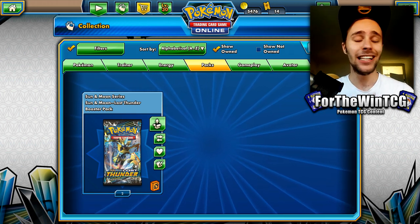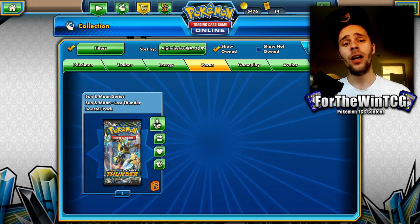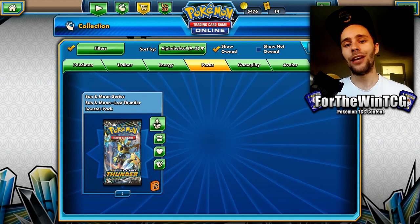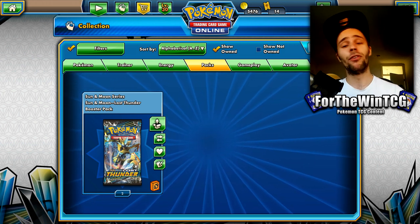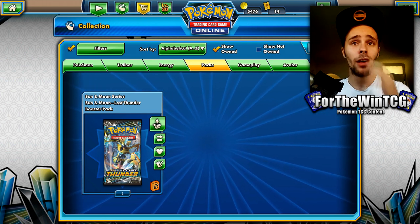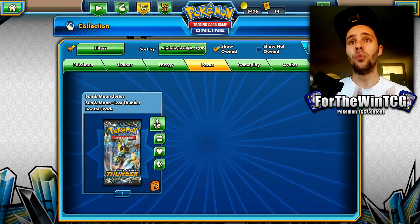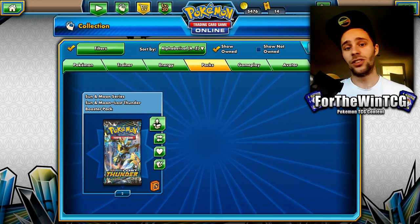I have heard your cries. I know Lost Thunder is released and I do want to get some unique deck lists using the new cards from Lost Thunder. You guys have made some suggestions and I have some ideas ready to go, but unfortunately I have 5,000 coins — about 25-27 packs ready — but they are just not up on the market as of recording. I've tried waiting all day, tried purchasing codes online but had a card payment issue, so I can't get any Lost Thunder codes right now.